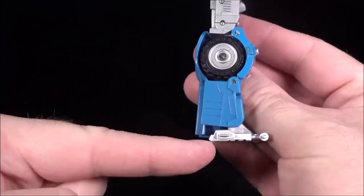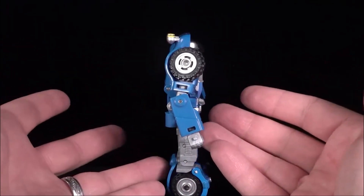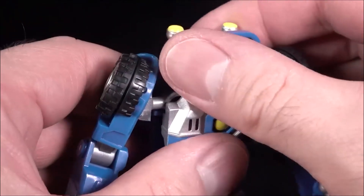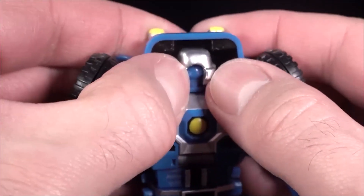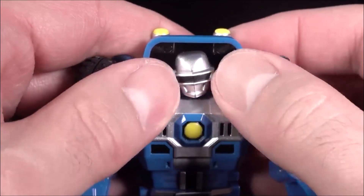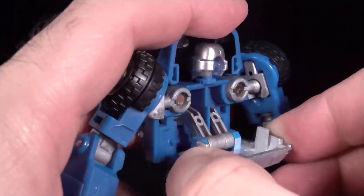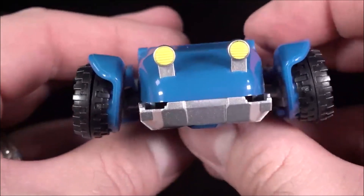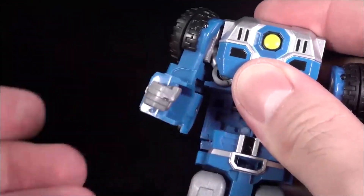He doesn't have any heels — that is his heel right there, and it doesn't extend back farther. So if you've got him even slightly off kilter, he's just going to drop. Buggy Robo's transformation is very easy, but the hardest part is the head. You have to turn the head around 180 degrees, and when you first get the figure out of the box, use a toothpick to wiggle the head back and forth by pushing on the edges of the visor — otherwise you won't be able to get his head to flip around. Once done, come to the chest, unpeg it, fold it up and close it over the back of the head.